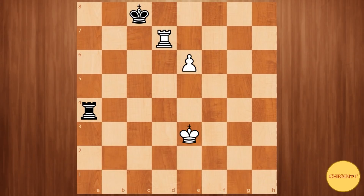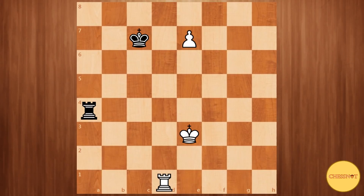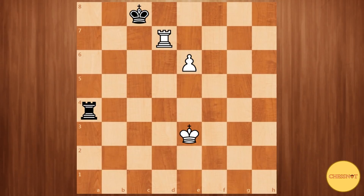Instead of rook to d4, white can also try the move e6 threatening to promote with e7, and if rook to a8 then white goes rook to d8. But here black goes king c7 which stops white's threats. If rook d7 check, king c8 and here king d8 is sufficient. So here instead of rook d7 check, white can try king to d3, and on king d3, rook a6 should be sufficient, simply hitting that pawn with no decent defense for white.